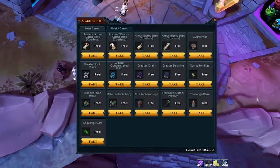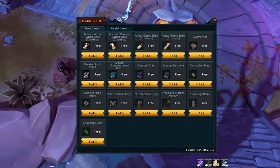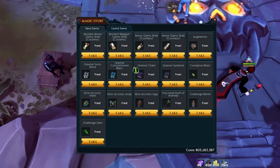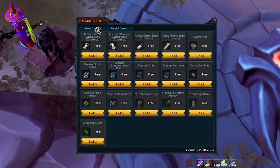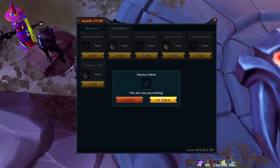Once you log into the beta, there's an NPC you can talk to that has augmenters and a bunch of other things you'd want for PvM, like unlockable abilities and different types of gear. But most importantly, in the first tab, you've got three different versions of the brand new tier 95 magic dual-wield weapons.